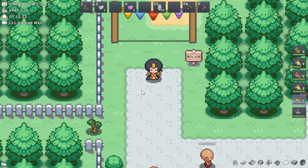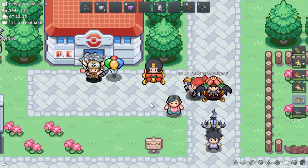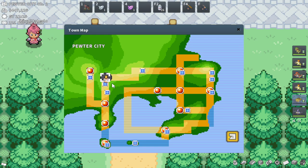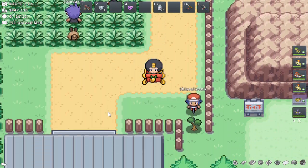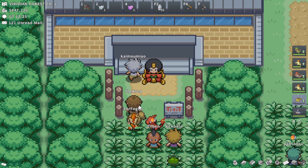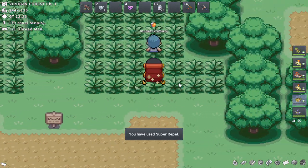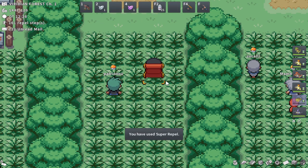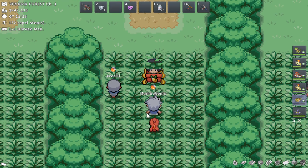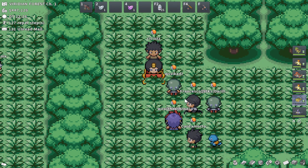We're going to be looking at Alpha Pikachu in Kanto. Alpha Pikachu in Kanto can be found in Viridian Forest. I'm going to start in Pewter — you can also come from Viridian City. I already caught my Pikachu so I won't be able to show you the exact location or the animation, but it should be right around here. There's a lot of people in this area, and Alpha Pikachu should be right on this tile.